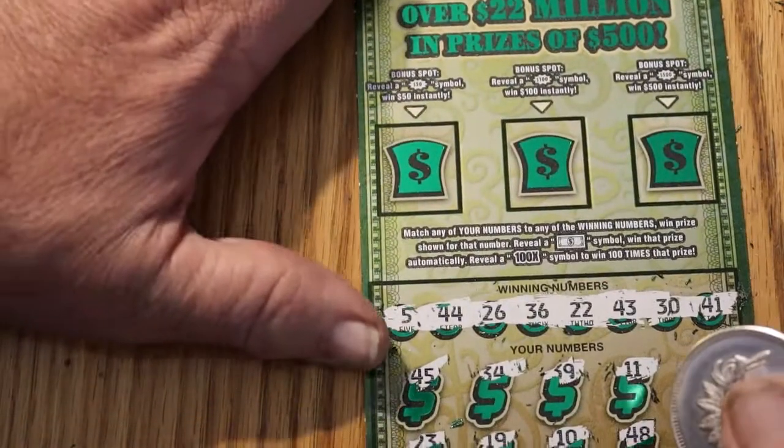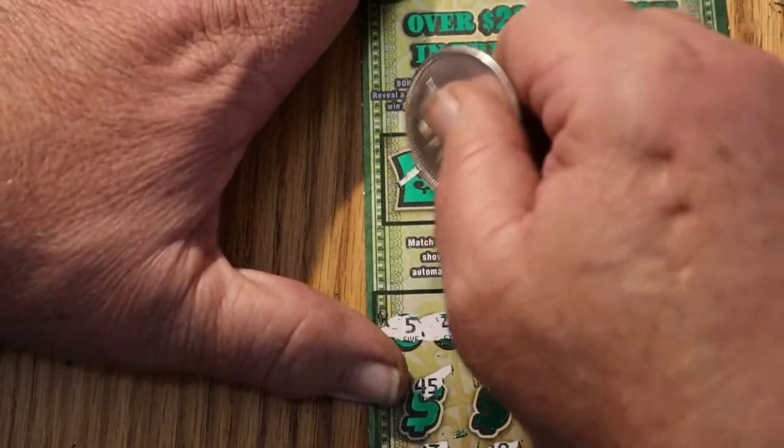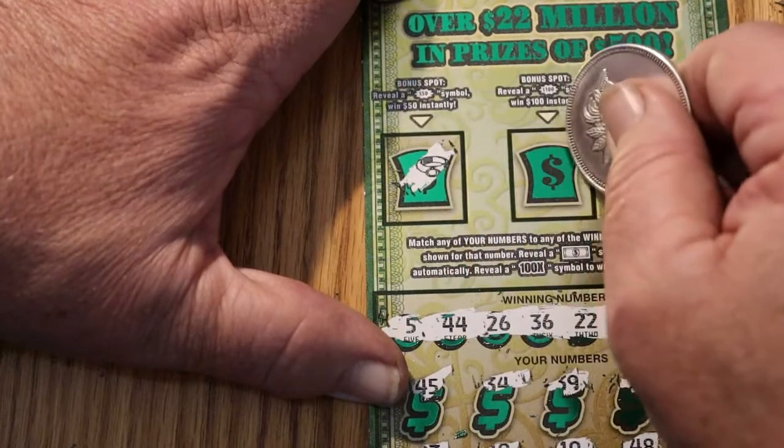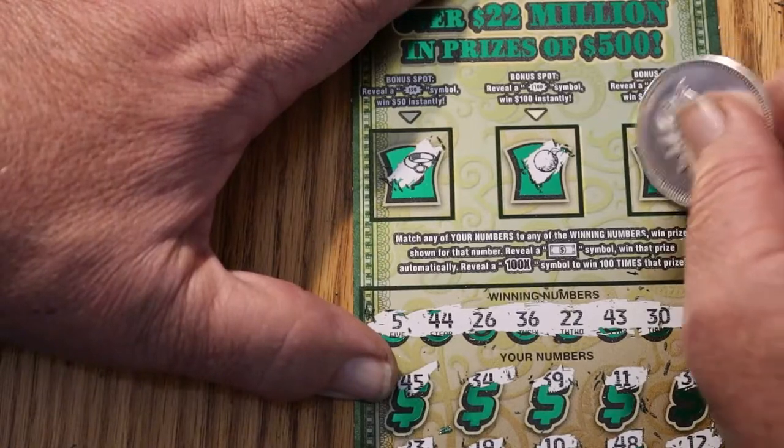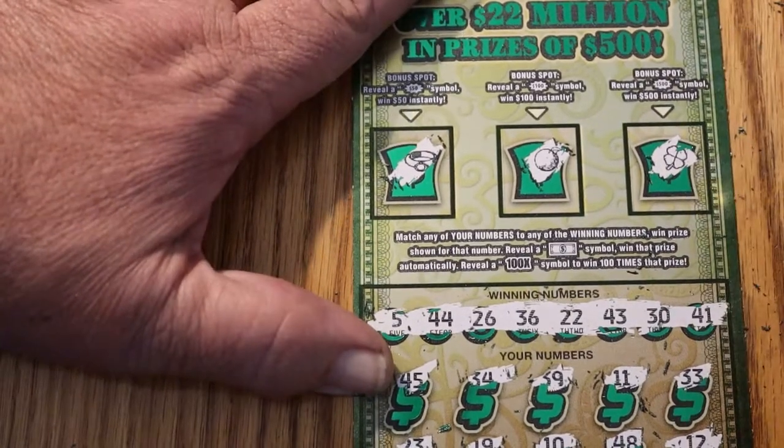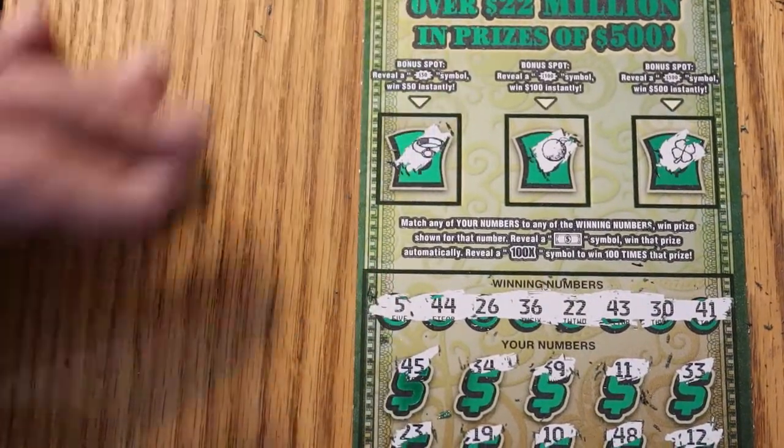Something in the bonuses perhaps. A ring, an orange, and a four-leaf clover. Well, that's it.